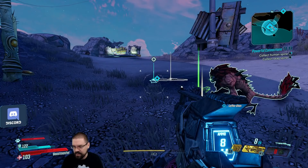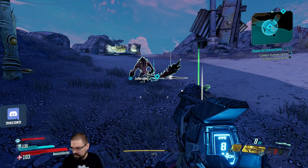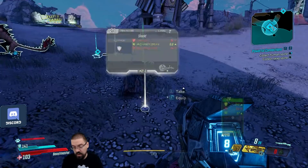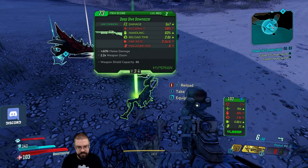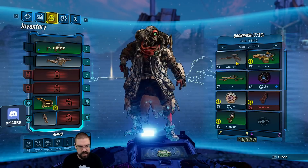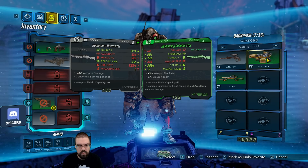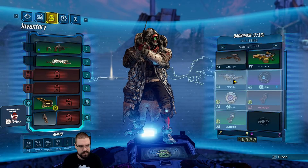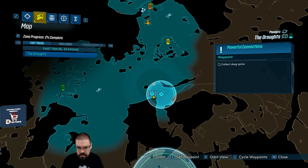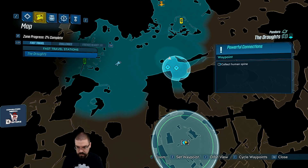Wait, if I pick this up can I still get the human spine? No — okay, so I want to get the human spine first. I just replaced my wrong gun. I want the first gun to be my pistol thing, and the second one to be this one. Okay, cool, let's go. I'm gonna leave that there and we're gonna go find us a human spine. There it is — okay, so we can go around this way. Let's go get it.